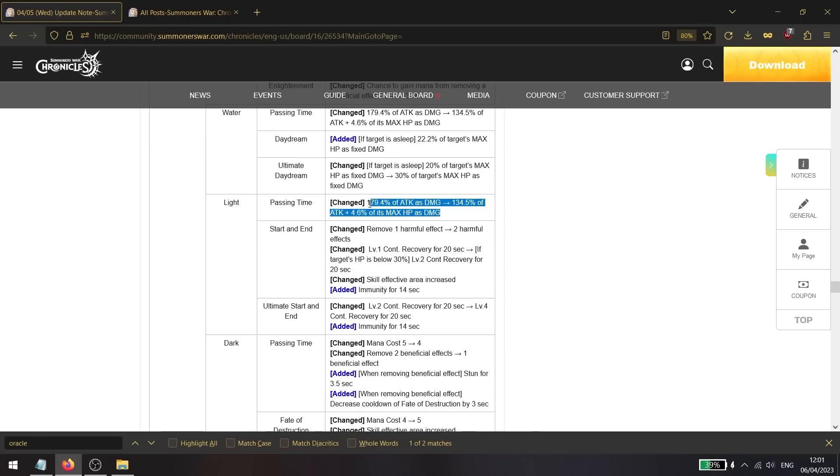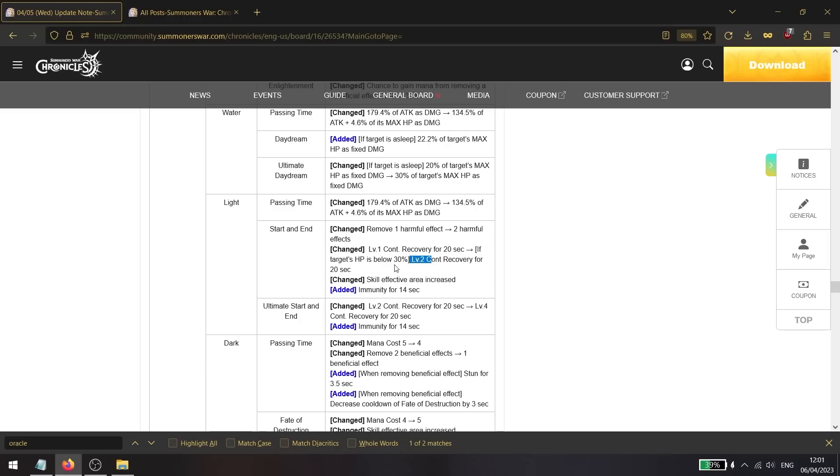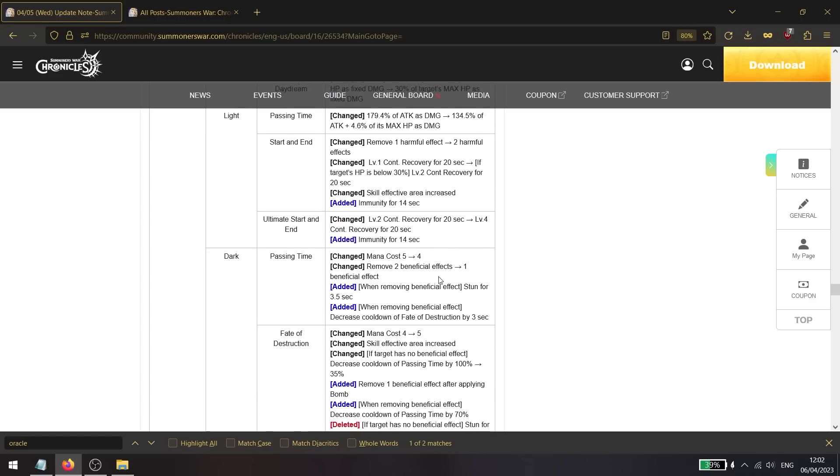The light oracle is also getting buffs: scaling is adjusted to scale more with max HP rather than attack. Her third skill gains an additional harmful effect removal, buffed from one to two. The recovery is buffed from level one to level two continuous recovery, and she is now also getting immunity for 14 seconds — a very significant buff also applied to her ultimate.